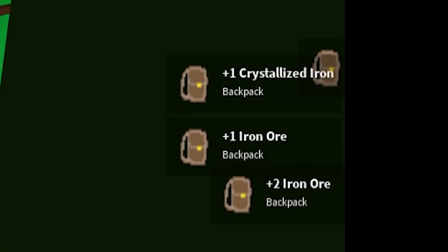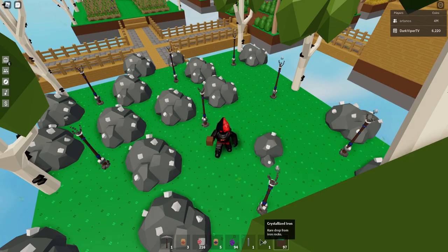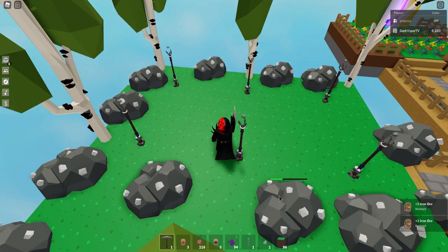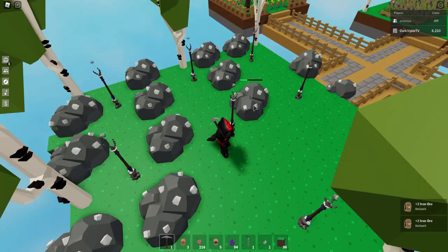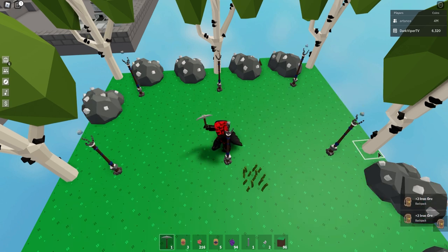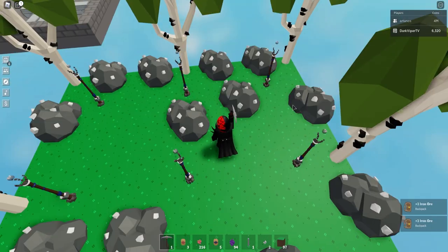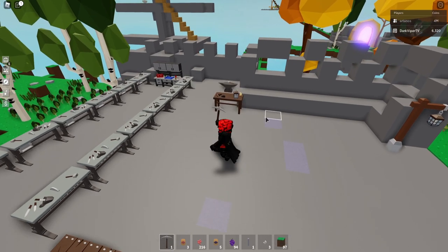I just got one — that was quick! You can see in the bottom it says crystallized iron rare drop from iron rocks. So we got one, we need two more. All right, so we got three of our crystallized irons and now we're going to do it. Now we can actually make this axe.